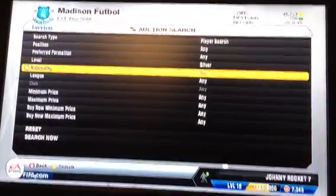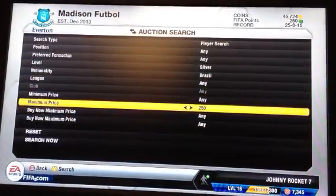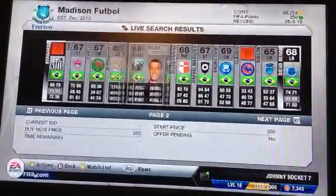All you've got to do is go to Silver, Nationality Brazil, Maximum Price $2.50. And then you simply look for the shiny silver cards.